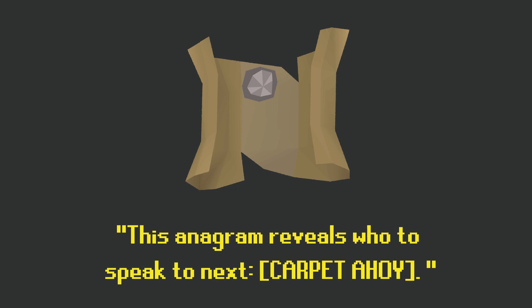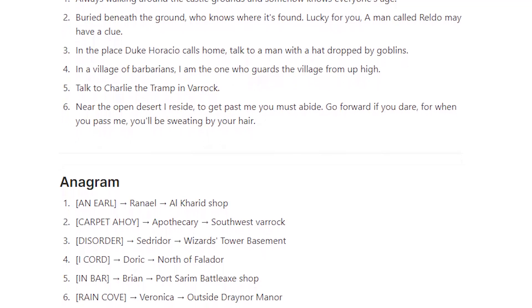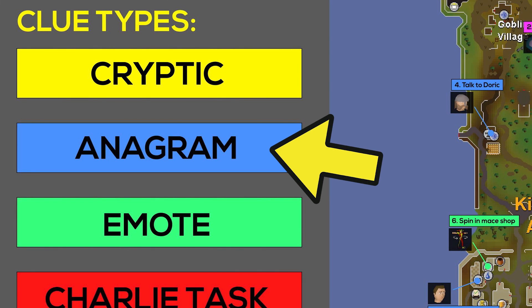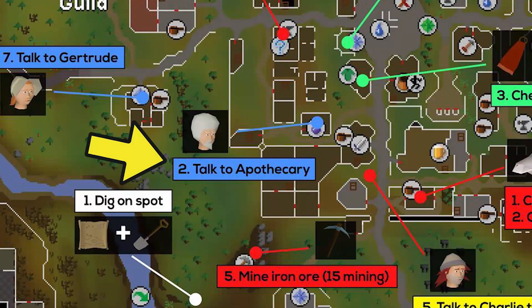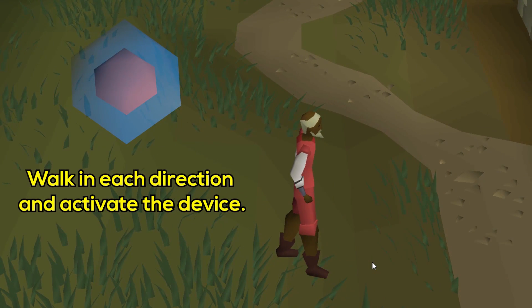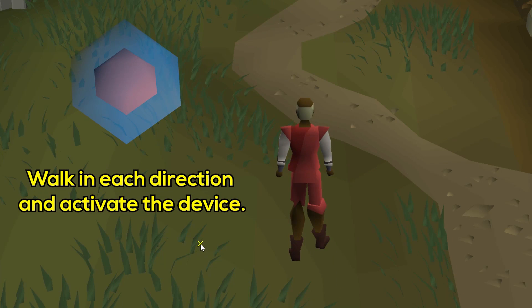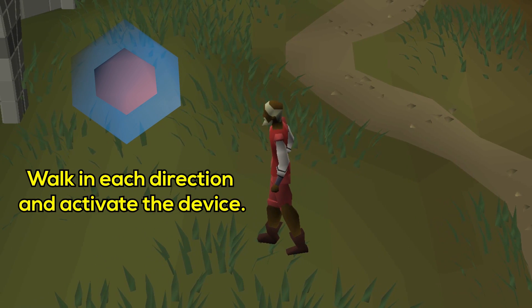Let's do another example. If your clue gives the anagram 'carpet ahoy,' look it up in the document — it turns out to be anagram 2, and anagrams are shown in blue on the map. So look for blue 2 and your solution is the apothecary. For hot and cold clue scrolls, you can't immediately know the location, but you can walk one step in every direction and click the strange device to check if it becomes warmer.